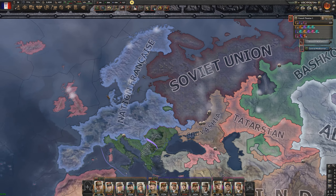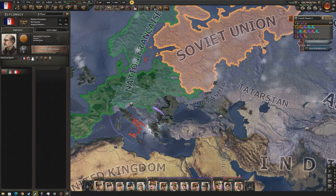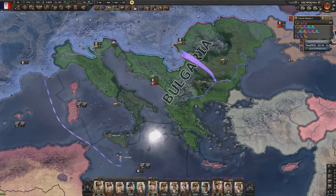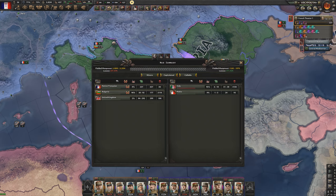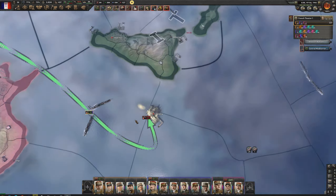It's February 19th 1943 — we have finally beaten the Germans and are now at war with the Italians. The Bulgarians are honestly going to take care of them since Italy only has six to eighteen divisions in 1943 — they've basically been wiped from the game. I'm pretty sure Malta has more divisions than them.